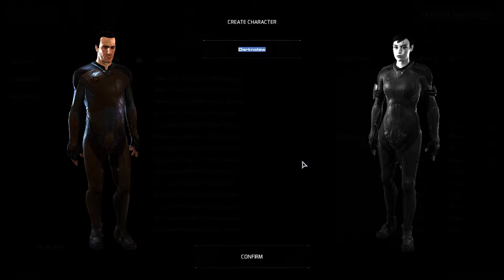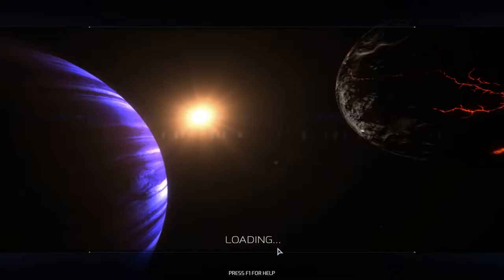When you first start, you'll have the option to choose a character. Do you want to be male or female? You click female or you can also be male — it's whatever you want to be. It does not affect in-game stuff whatsoever. So now you can also choose your name. My name is going to be Darkenclaw. I'm going to click confirm and let it load.